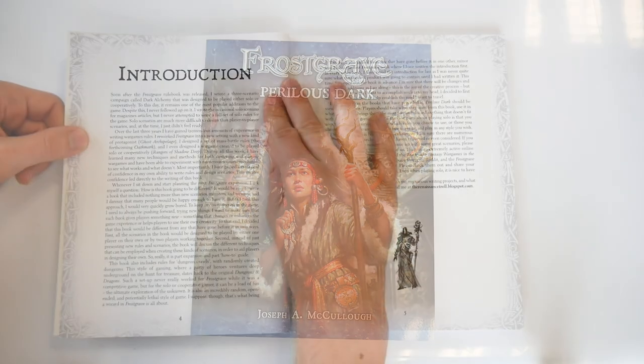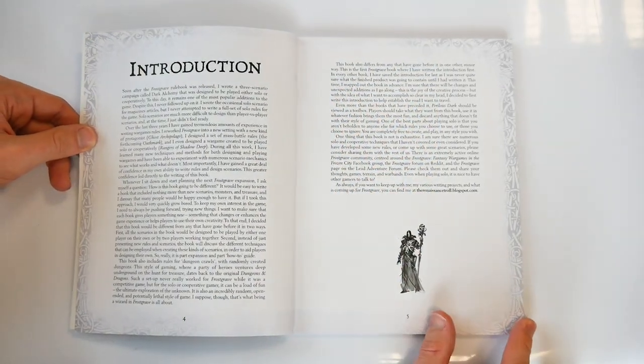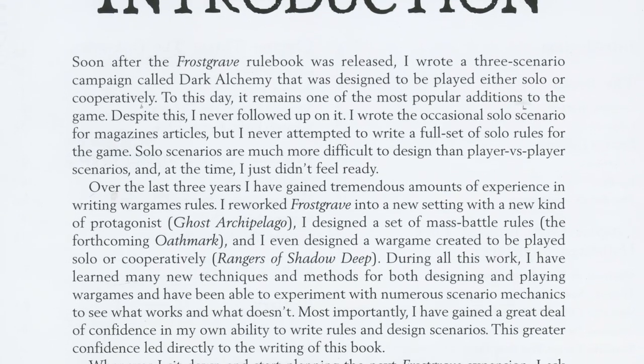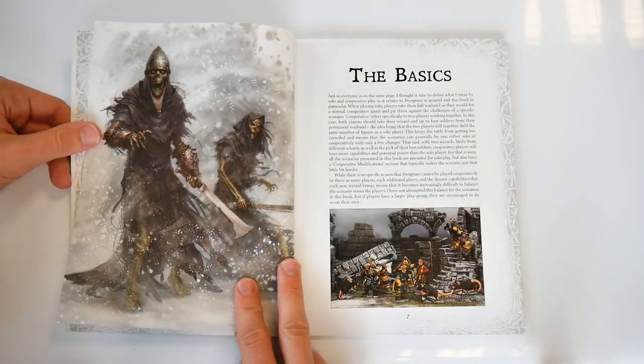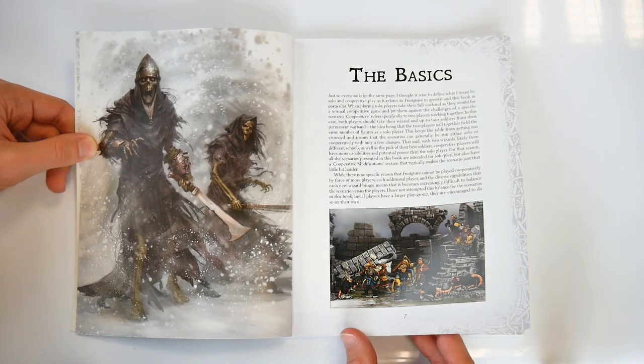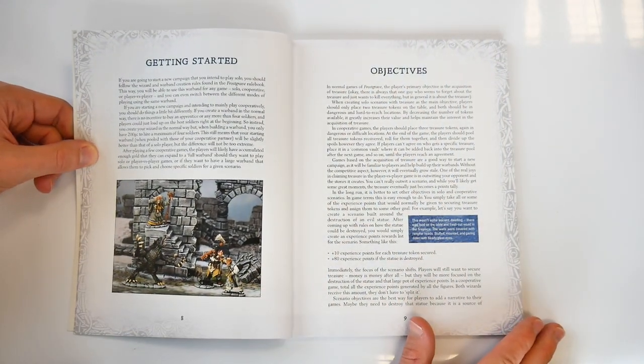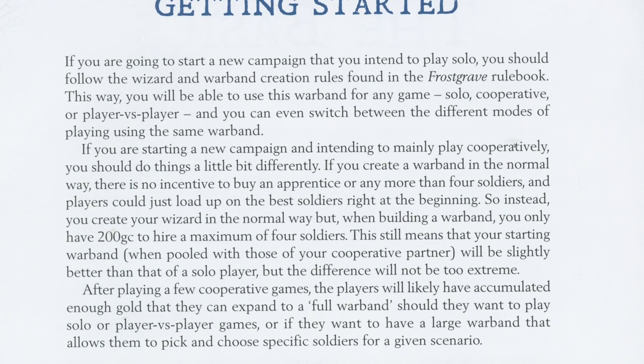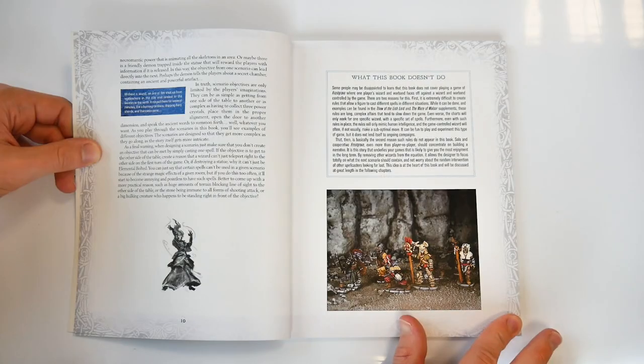The book begins with an introduction from the author which both explains and expands the Frostgrave universe. The beginning of the book explains the basics of how to play out a normal game of Frostgrave as a solo player, subverting the more competitive aspects of the game to create an environment where each warband works together to complete a scenario.